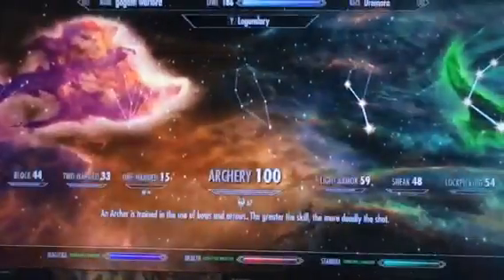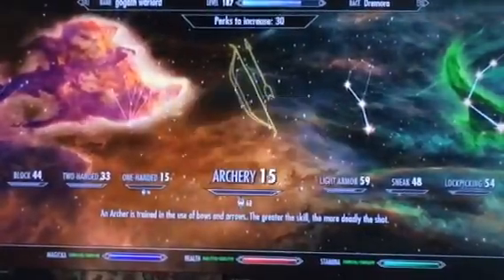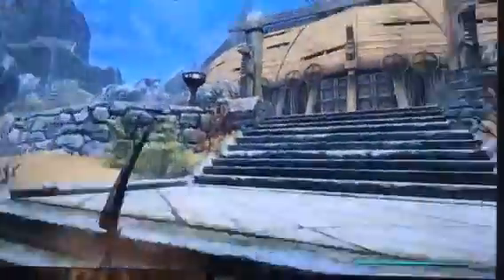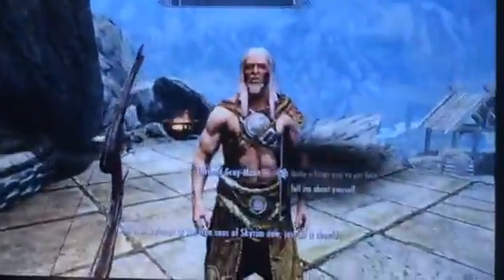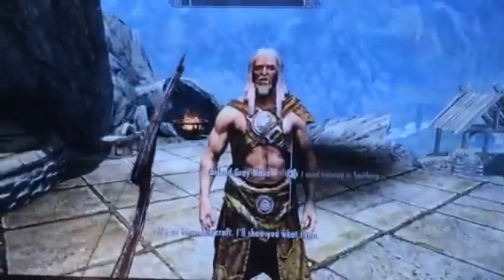You will need to go to the Sightless Pit, which is right here. And go up the hill to the place where you can get the books of oblivion, and you can basically get an infinite amount of those and sell them for gold. Or you can just make up your gold and do what I'm doing, or get training in smithing.